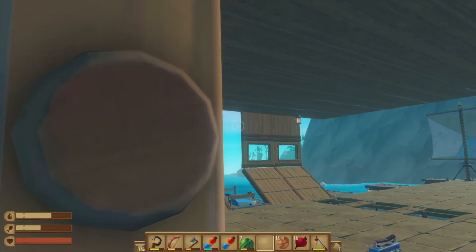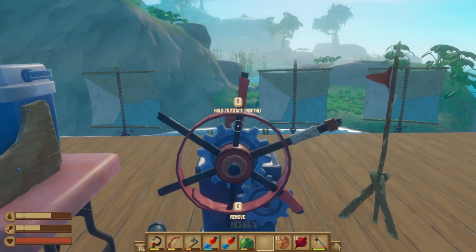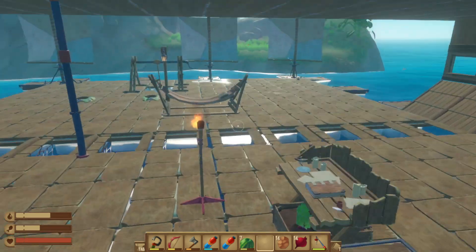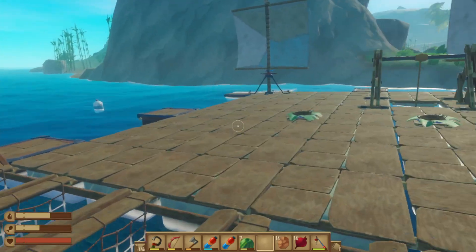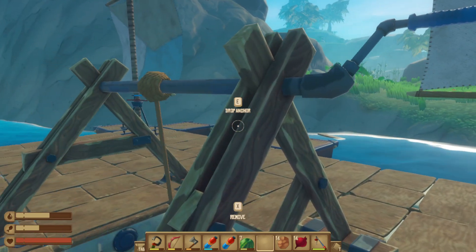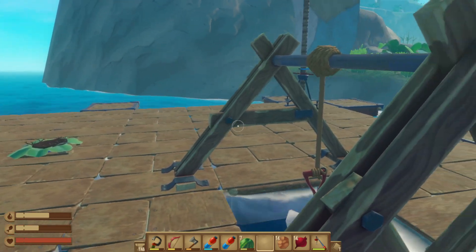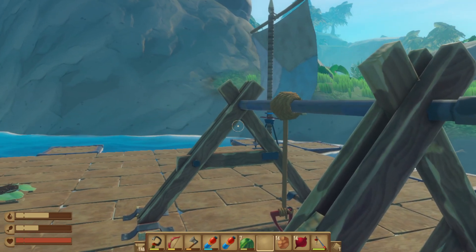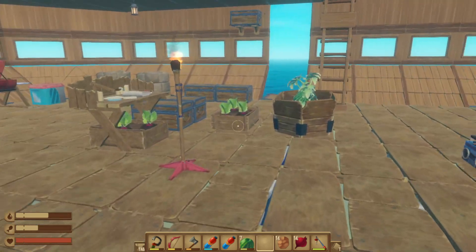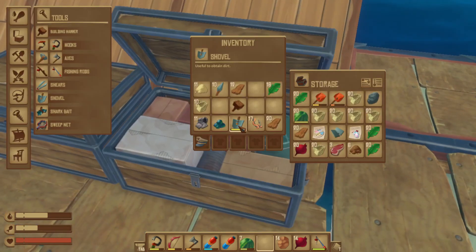We need some food but we'll figure that out. If I rotate this like that and lift up our anchor — which is way up here — hopefully we won't get stuck. Do I have a paddle? I've got a shovel that should be a paddle, but in the game it's not. I honestly don't know where I'd have one.